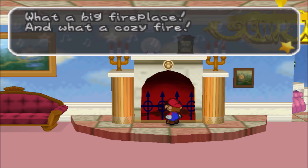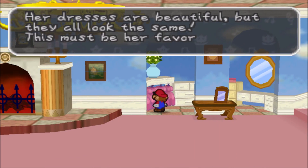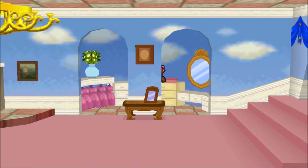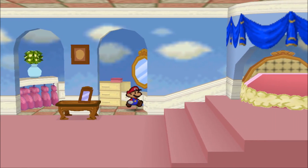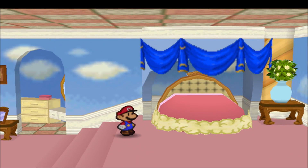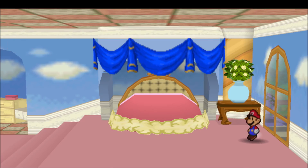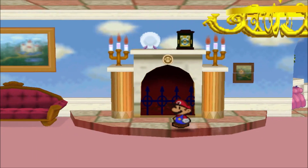Continuing to explore Peach's room - there's a framed photo of Mario on the wall, which Mario proudly acknowledges. We can't break the window. A framed photo of Mario - she keeps his picture. Commentary on the various items in the room, including cosmetics that Mario apparently doesn't need changes to his wardrobe.